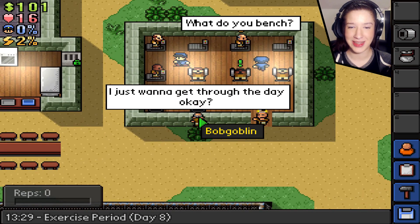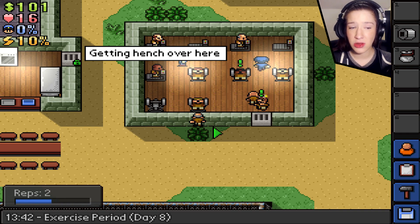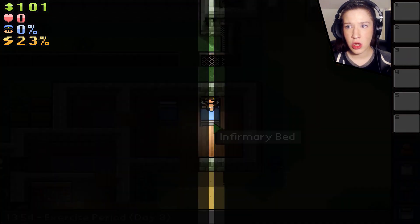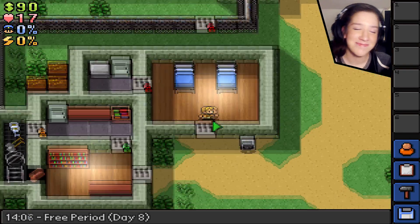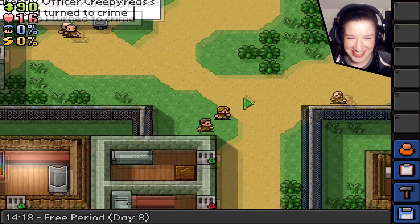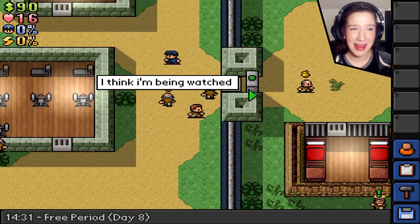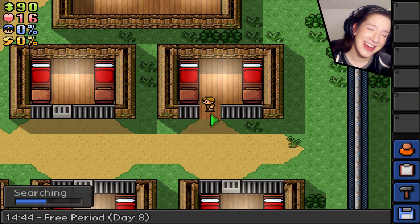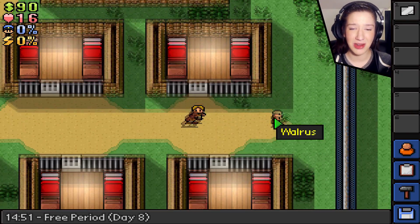Bob Goblin, this is my exercise machine — I use this every time. You can't just come around and steal my exercise machine! Why did he beat me up? Was it because I pushed Bob Goblin into the wall? I'm so sorry. We really needed that duct tape — what the heck! I didn't even see what guard did it. Let's take this sheet of metal even though we don't really need it.